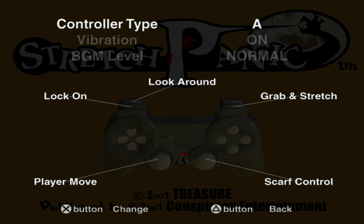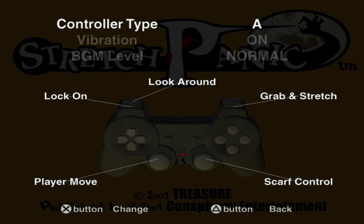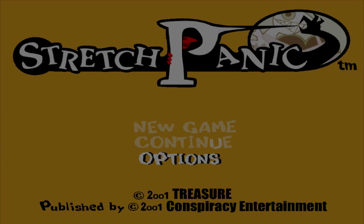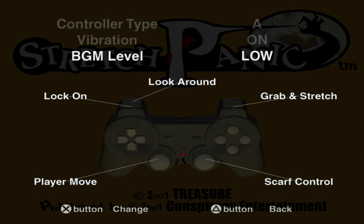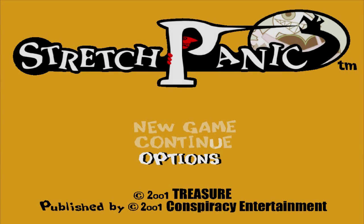Obviously I'm playing through emulation right now. I even had some difficulty with the disk drive earlier, so yay. We have different control types — move, scarf control. This seems fine. Oh, you can change the level of the background music, that's amusing. I'm going to go with normal though. We're going to go straight into the game now.